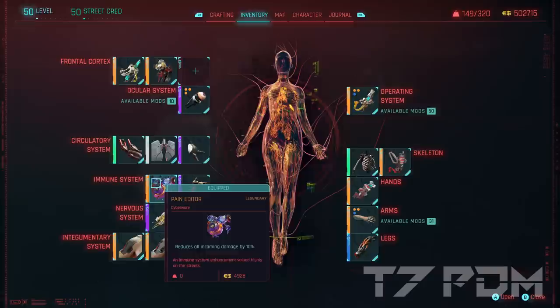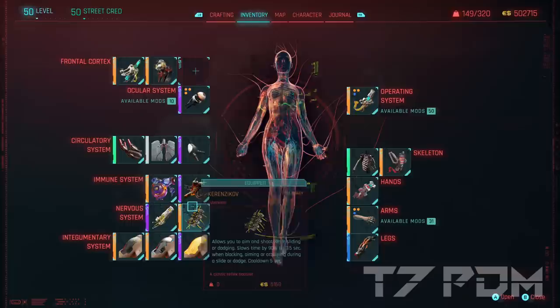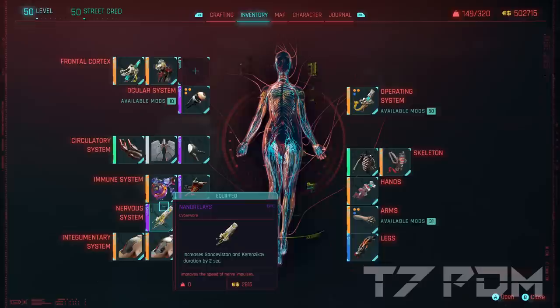With 20 Cool you can actually use the Pain Editor, which removes 10% of all incoming damage, and the Metabolic Editor, which not only protects you from poison but also regenerates health when you are poisoned. Of course we will also go for Kerensikov as usual, and also for the Nano Relays to increase our Sandivistan time, because this build will finally be a Sandivistan build.